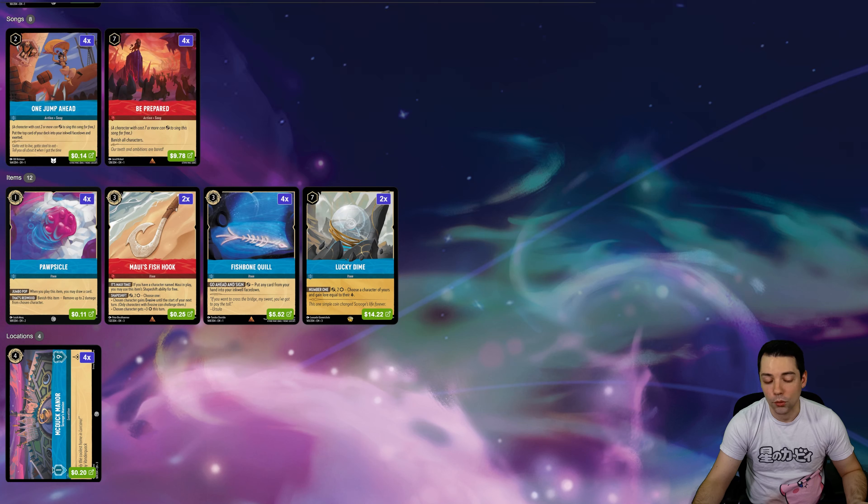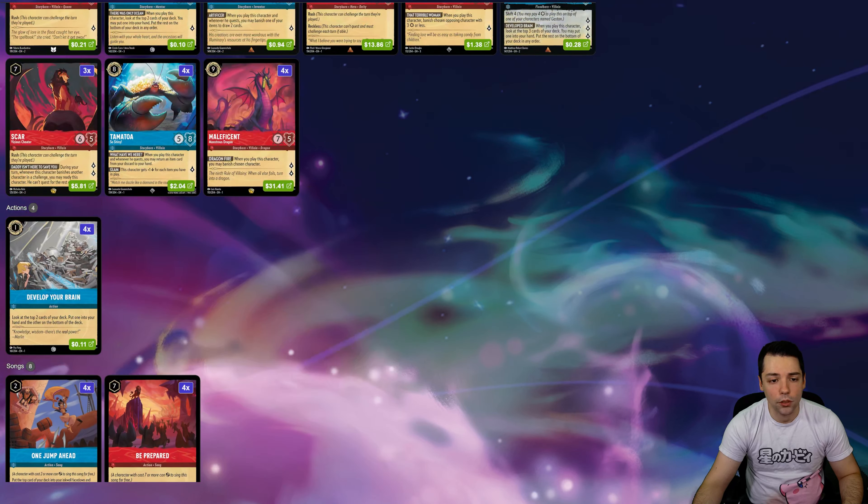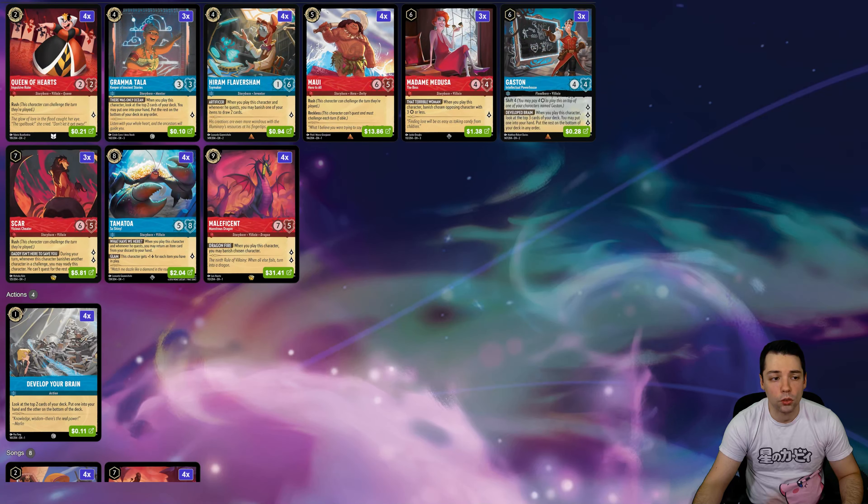The downside is it costs 7, so in order to mitigate that the architect of the deck — Goto Mars, I think is his name — decided to ramp heavily into it. Sapphire's pretty good at that. In terms of ramp, we have One Jump Ahead, which is a song our two-drops can sing, and that'll put us ahead by one for the next turn.